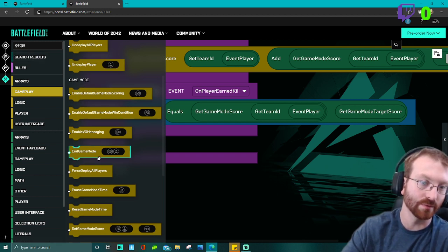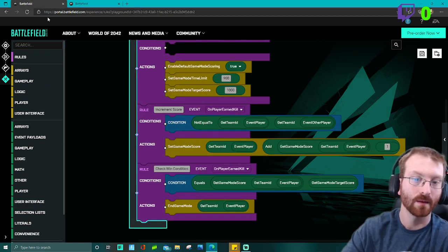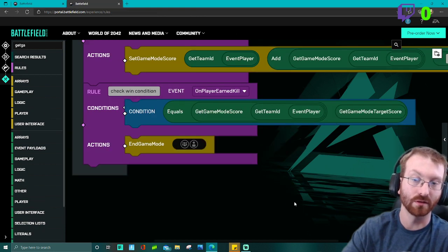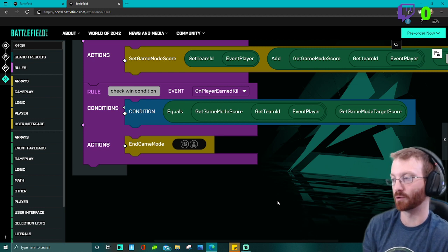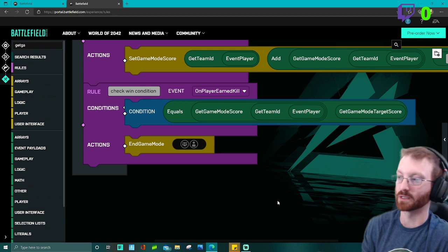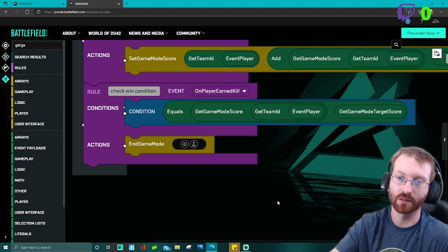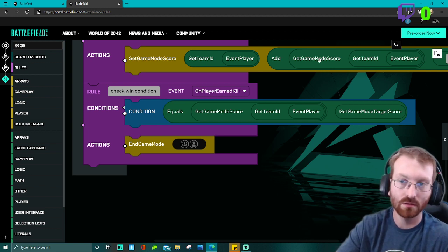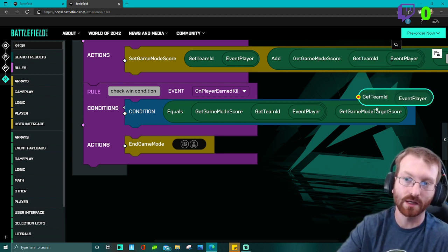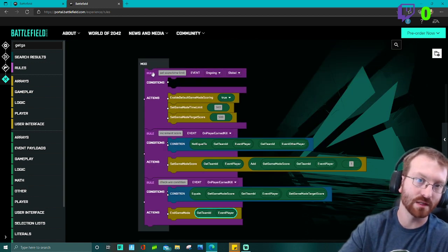It's in gameplay — 'end game mode' — type 'end game mode' and drop it in your actions underneath your condition. Then get the team ID and the event player — the event player is the one who got the last kill, the one who caused the event. The other player is the one who got killed. Duplicate that again and you have it all: set score time limit, increment score, check win condition — these are just little notes for each rule.